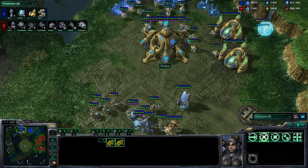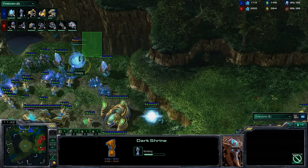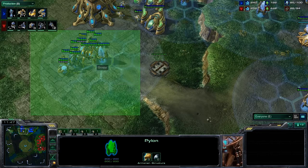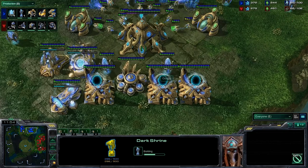We can see a dark shrine is going down for Ghassi. Where did he put that dark shrine? It's a hidden, super secret location — it's hidden here behind his natural. Good location, because Terran is going to scan two things. He's going to scan up here to see army composition, and the scan's not going to grab the back of the natural. Probably.